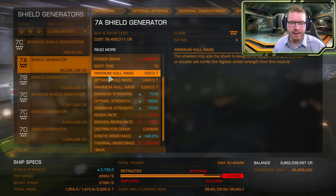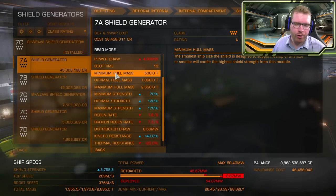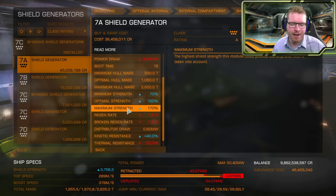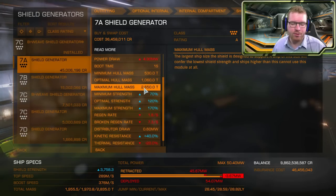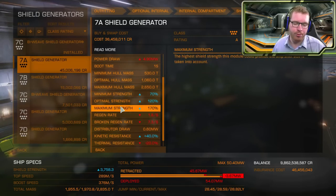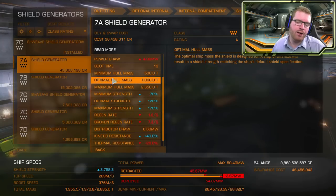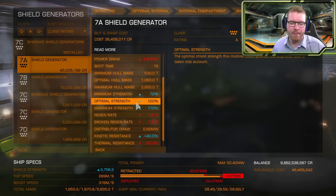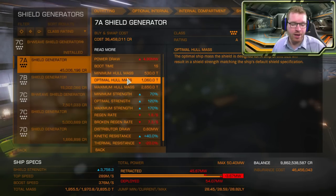The minimum mass is the point below which your shield will still work but you won't gain anything higher — at minimum mass you get the maximum strength a given shield generator can produce. At maximum mass, you get the minimum strength, and at optimal mass, you get the optimal strength. So it's actually better to aim for the minimum mass rather than the optimal. This is just to give an idea about how shield strength is generated.